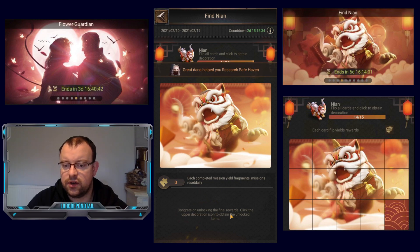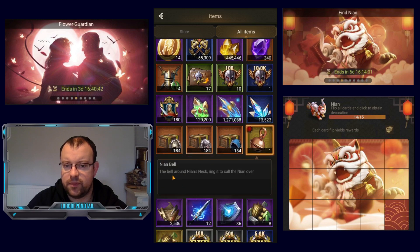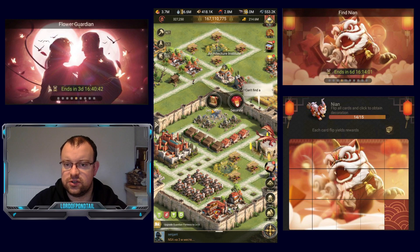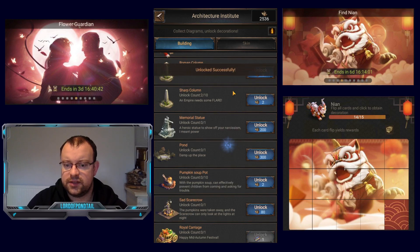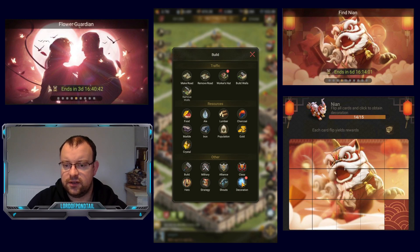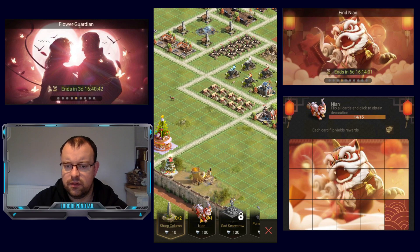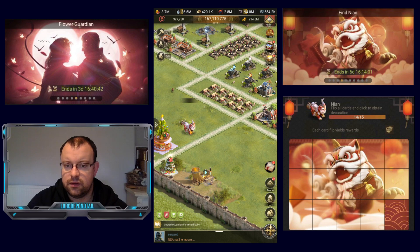So we're going to claim that now. Congrats on unlocking the final rewards — click the upper decoration icon to obtain the unlocked items. So we get a Nyan bell. If you go into your items, you'll see we have the bell — the bell around Nyan's neck, ring it to call the Nyan over. So we'll go into our decorations, into the Architecture Institute, decorations section. Here we go — Nyan unlocked, you use the one bell. That is then unlocked. You can see in the buildings icon you've got a new notification, and in the decorations section you've got the notification. And then you can see we have a Nyan here, and you basically just place him down wherever you want.